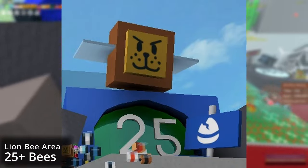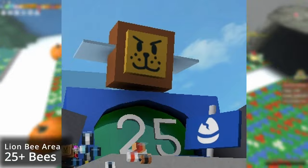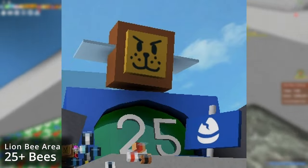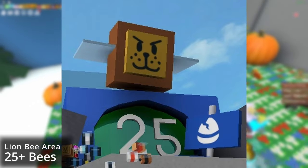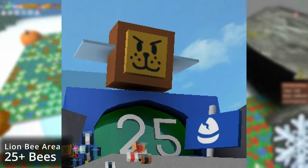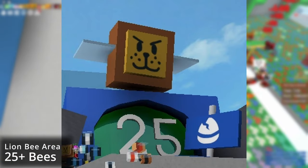Once you have 25 bees, congratulations — you have unlocked the mountaintop area, which includes the mountaintop field, the mountaintop shop, and the ticket shop. You can also use the booster there, which allows you to boost a lot of the lower fields and lets you get honey much quicker.